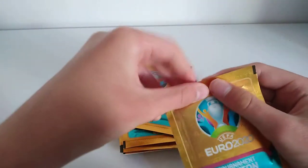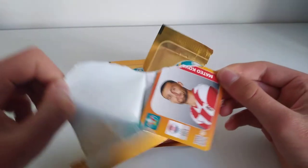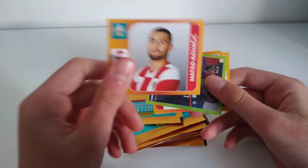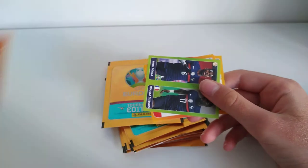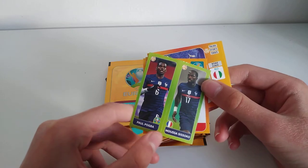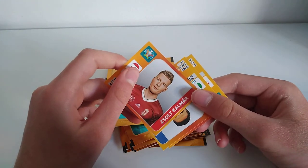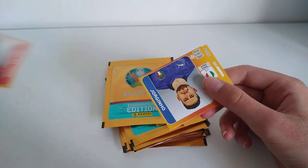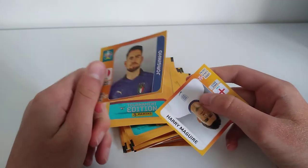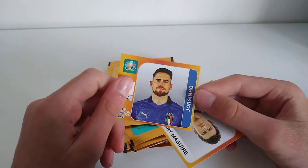The next pack — let's see what we've got. Mateo Kovatic, very happy with that as he is a Chelsea player, my team, so that's good for Croatia. Then we've got Paul Pogba and Moussa Sissoko for France. Then we've got Salt Calmar for Hungary. And then we've got Jorginho, who scored the winner in the penalty shootout for Italy last night against Spain. So he'll most likely be playing in the final.